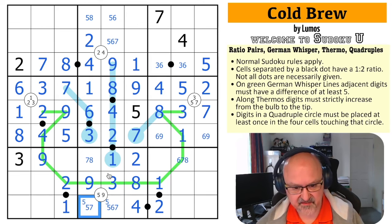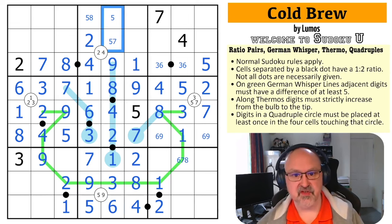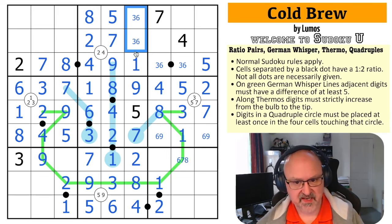The eight here takes the eight out of here — it makes that the seven, which makes that the five and that the six. Takes six out of the top of that, which means this is the five, this is the seven, this is the eight. One, two — I don't have three, four, five — I don't have six. So this is a three-six pair, to date unresolved.